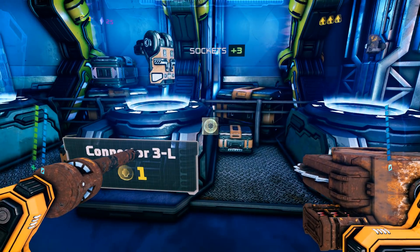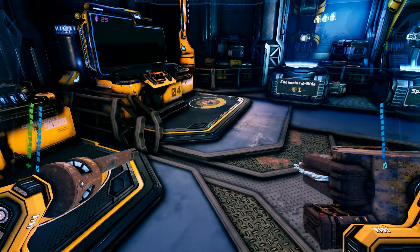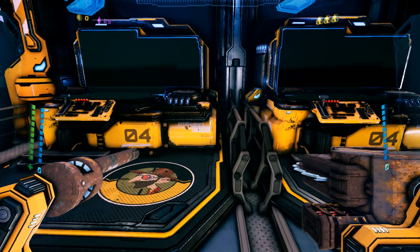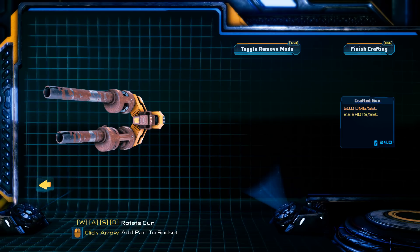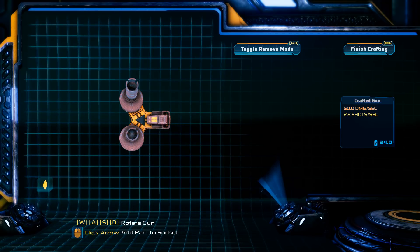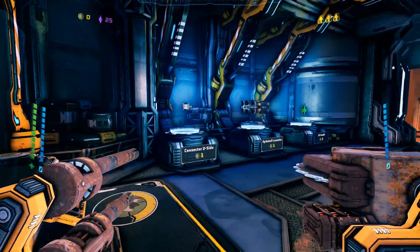Dizzy mini rockets. Blazing repeater. Fire rate up — that seems cool. There's a spike ball launcher. I definitely want mini rockets, and then we're gonna add more rockets right here. Fire rate 1.5 — this one's fire rate 1 but it shoots 3. So we're gonna shoot a lot of rockets.